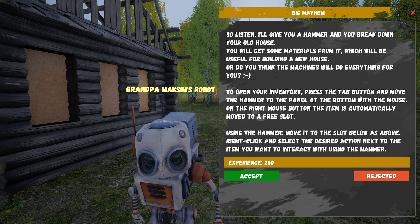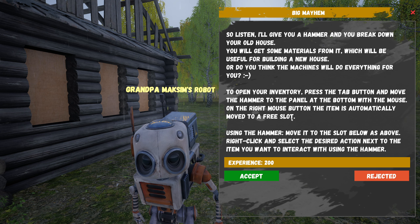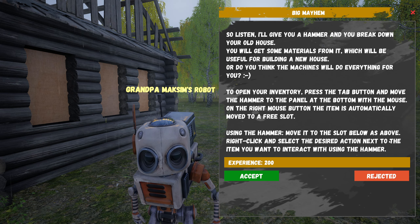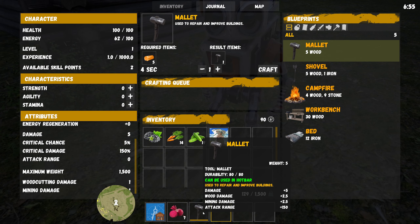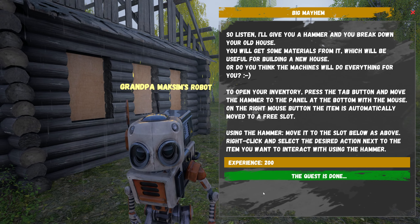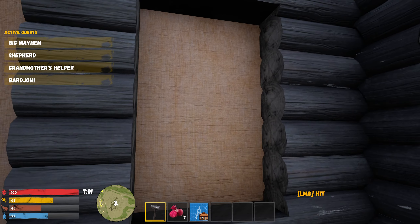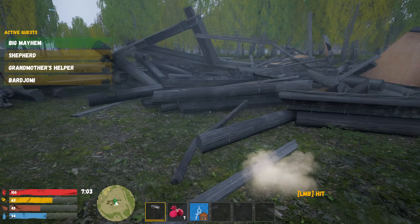'I'll give you a hammer — break down your old house, you'll get materials useful for building a new one. To open your inventory press Tab, move the hammer to the hotbar panel using the right mouse button.' Let me put it here. The quest is done? No it's not — oh lord that's loud.